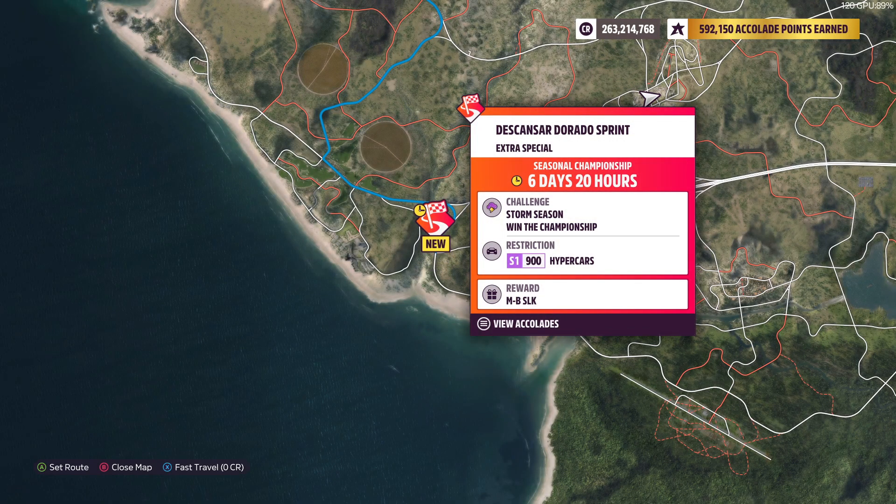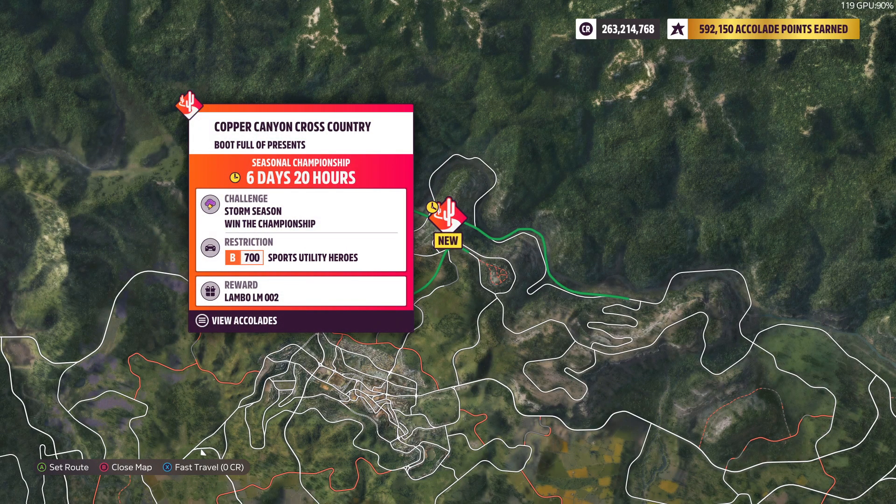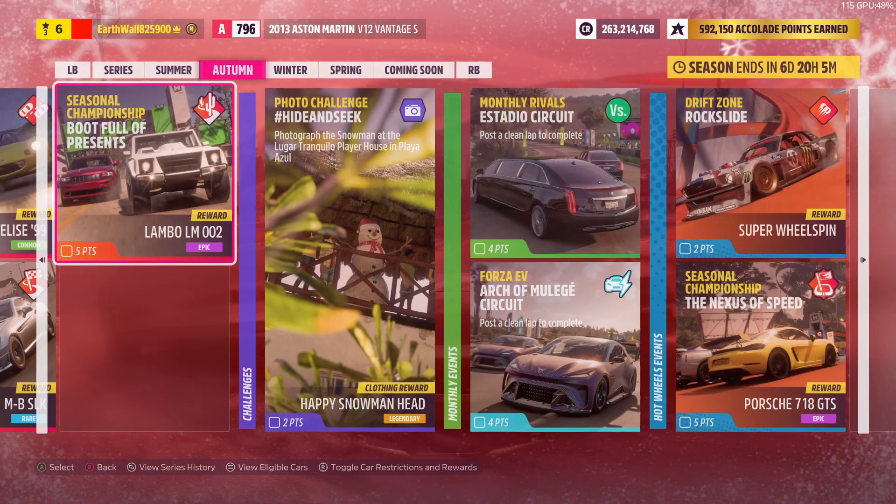Same thing with this next championship, except it's on a sprint and you can use any S1 Hypercar — you get the Mercedes-Benz SLK. Then the third championship is a cross-country — you can use any B-Class SUV and you get the Lamborghini LM002.